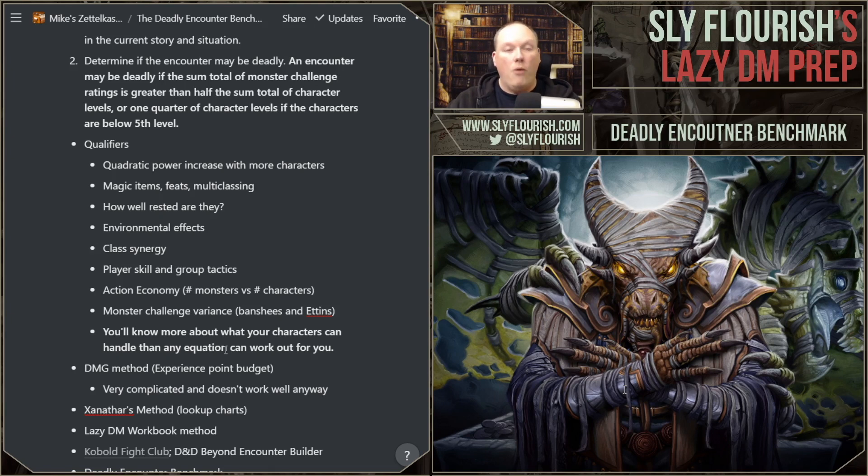What magic items the characters have has a big effect. Whether or not you allow feats and multiclassing also matters — the minute you throw those in, characters can expand in a lot of different ways and will be significantly more powerful than their baseline. It's important to remember that all encounter building math in the Dungeon Master's Guide and Xanathar's Guide is based on the assumption that characters don't have magic items. Many of our characters do, and that sways the math — which is fine, just something to keep in mind. Other things that matter: how well rested they are, whether it's the first battle of the day and they'll dump all their spells and limited abilities into it, or whether they need to be conservative. Class synergy, player skill, and action economy also matter — significantly more monsters than players, or vice versa, makes a big difference, even for legendary monsters.